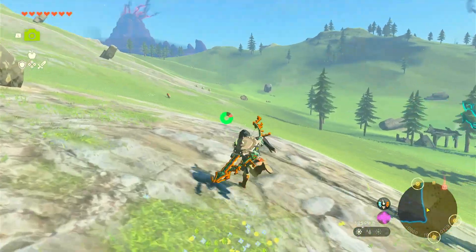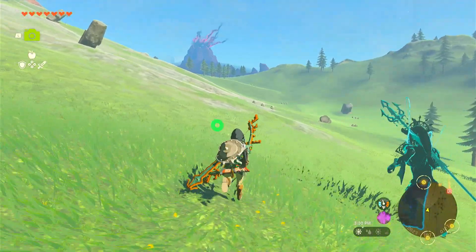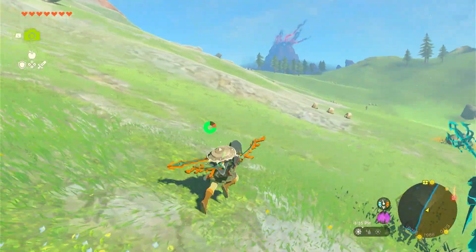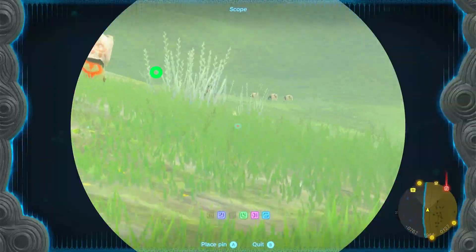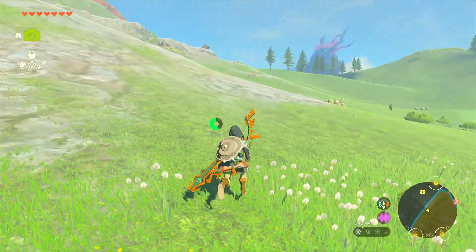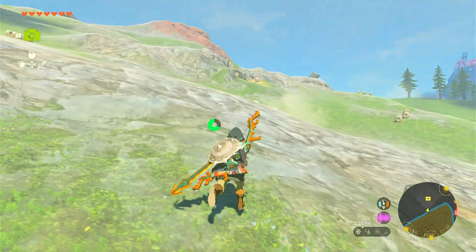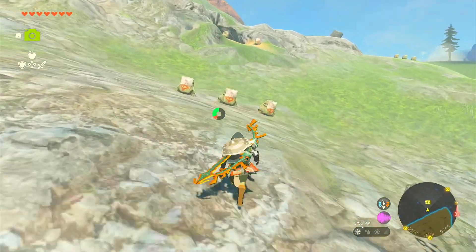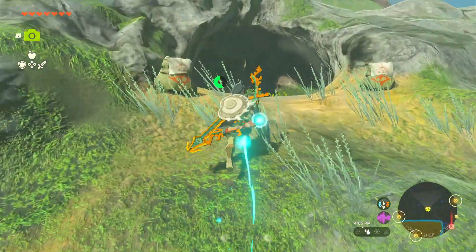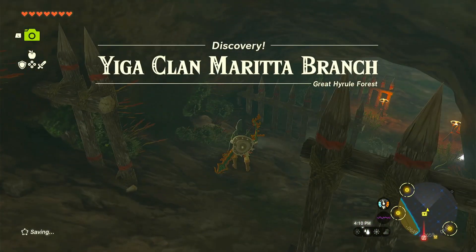Head over there and we should find more guys to attack and the last piece of armor. This one is more unique so make sure you watch. There's going to be a fight like every other piece, and of course there's another fake traveler. We're going to head up right here — and as you can see, we're in a cave this time, not a normal base. You can see the little statues. Get prepared to fight. Discovery: Yiga Clan Marianna Branch.